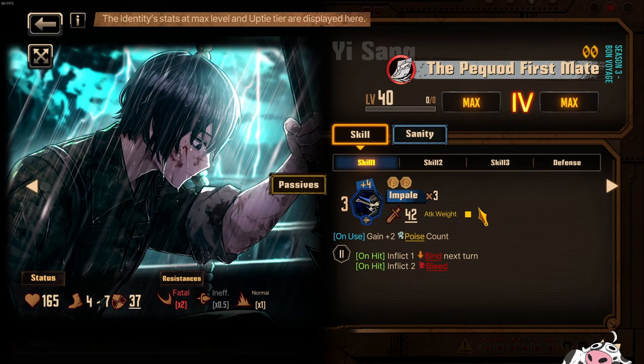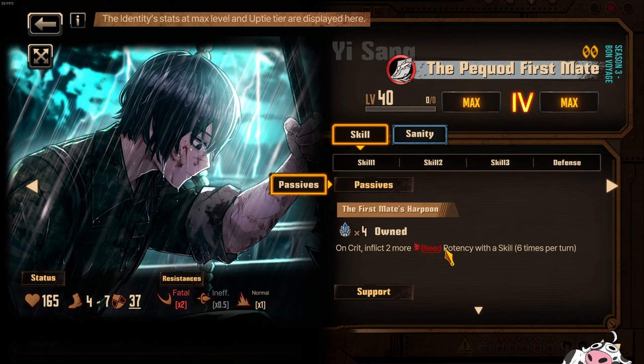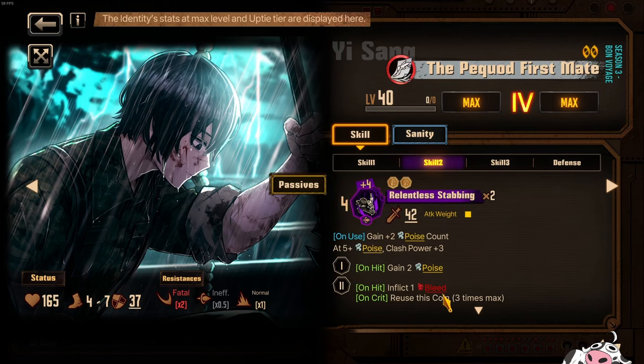Let's talk about Isang first. The main reason is this skill 2 — someone joked about having infinite reusable coins, but actually having 3 times reusable on this coin is really really strong. If you reuse this coin 3 times max, you're getting 5 coins in total, and you'll be inflicting bleed on every single one. Your passive gives you on crit: inflict 2 more bleed potency with a skill, which means you apply 3 every time. So that's 3, 6, 9, 12 — 12 bleed potency in total.